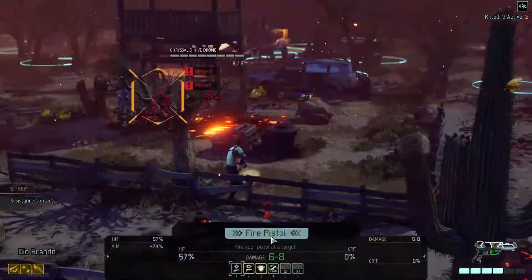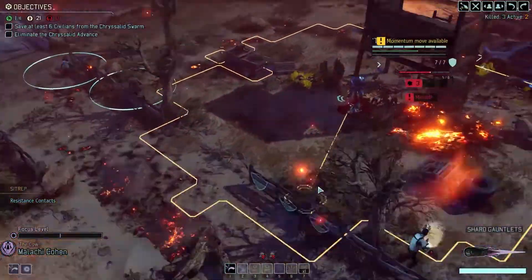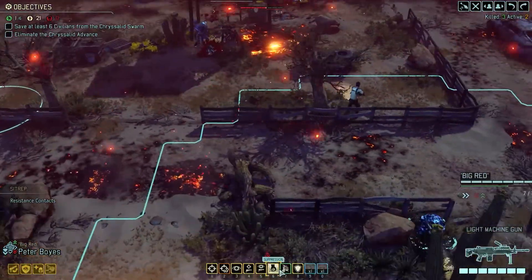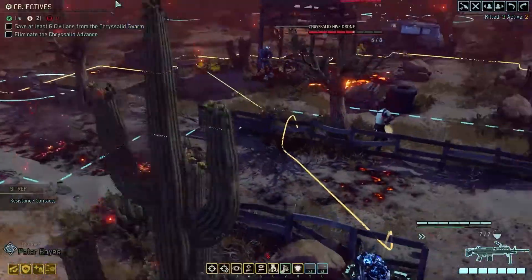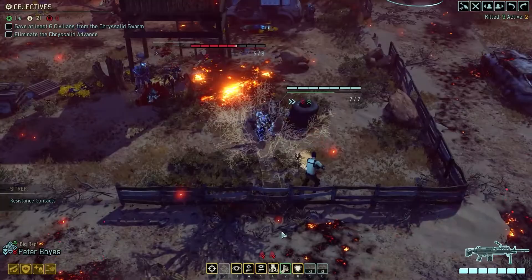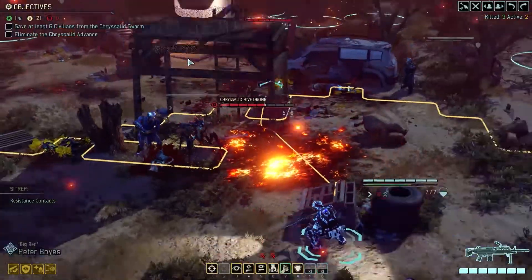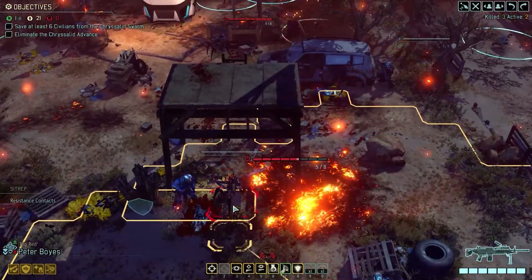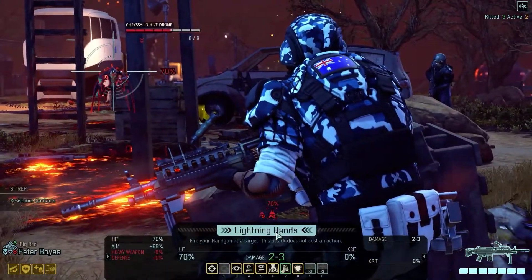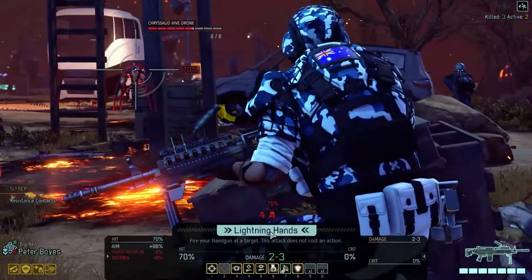That's a miss. And again — double miss. Fantastic. I better not do any coin flips in the near future. Big Red, you've got Lightning Hands — you should really move a bit closer for a better quality shot. Oh, he's got five health. Wait, what have I missed? I'm not sure what I missed. Your shot here — that's a guaranteed kill. So I say we go Lightning Hands over here.